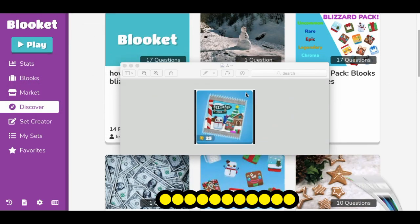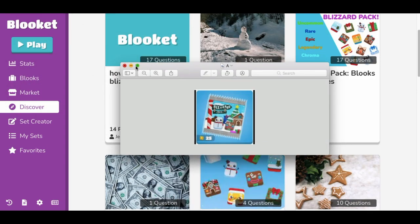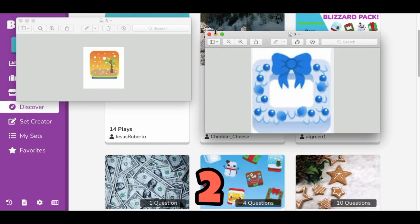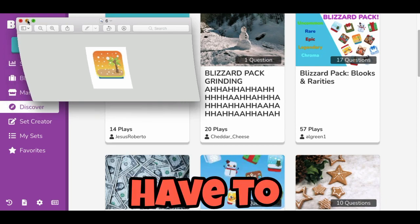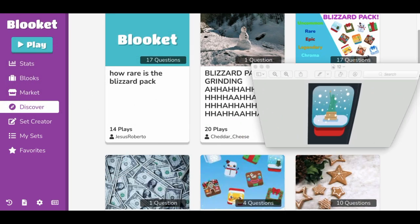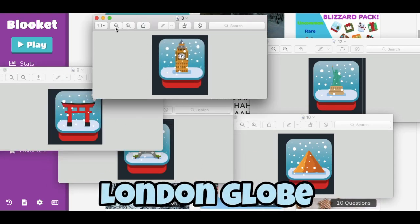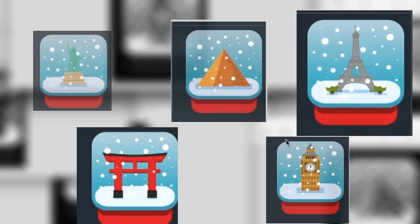The year after, they had those for about two years and then dropped the pack. Everyone was crazy about it because they retired those two — you could no longer get them, you had to get them through trading. Then a couple years ago they dropped all these new globes: the Egypt globe, the Paris globe, the London globe — all 0.05 chromas.